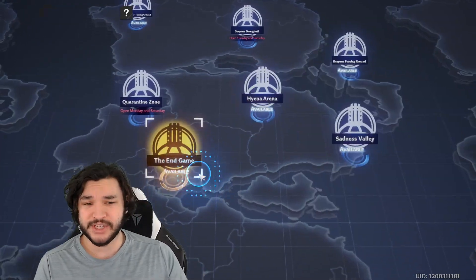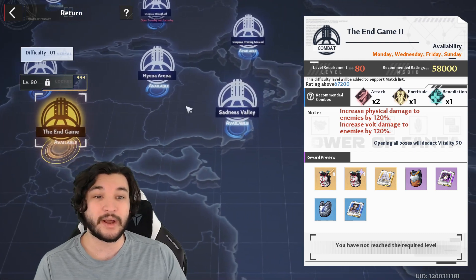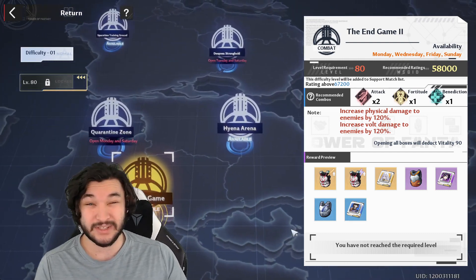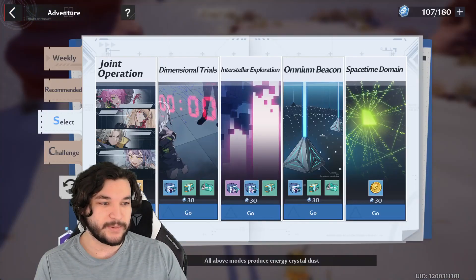Joint operations are going to be key. When we get to level 80 we'll unlock the level 81 joint operation, and then you'll have a much stronger argument to farm the new ones because the drop rates will be slightly better.